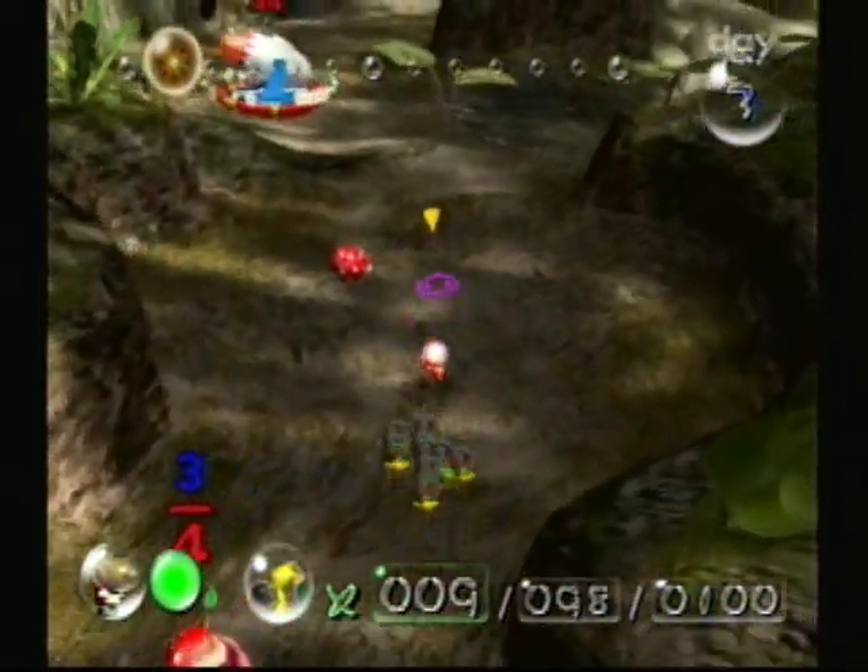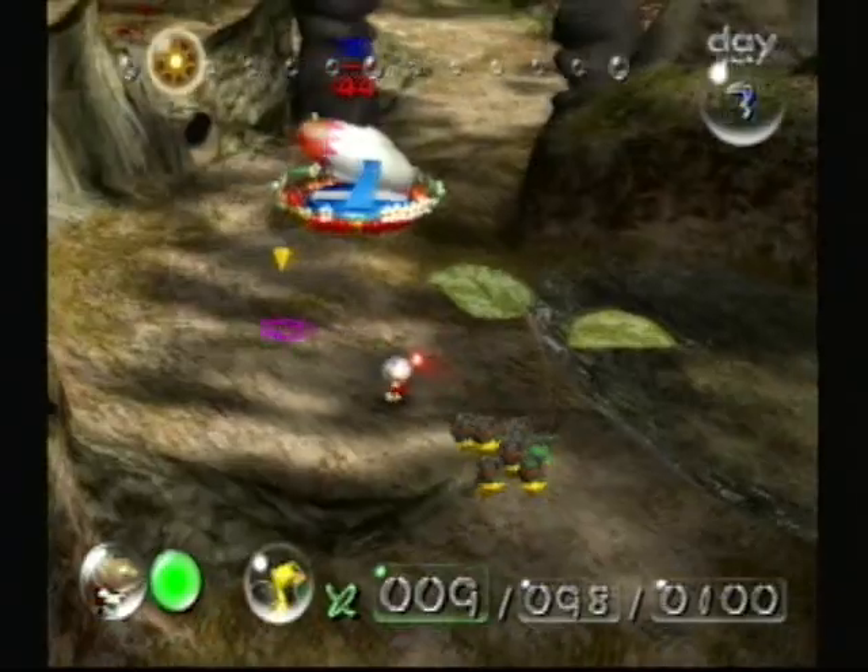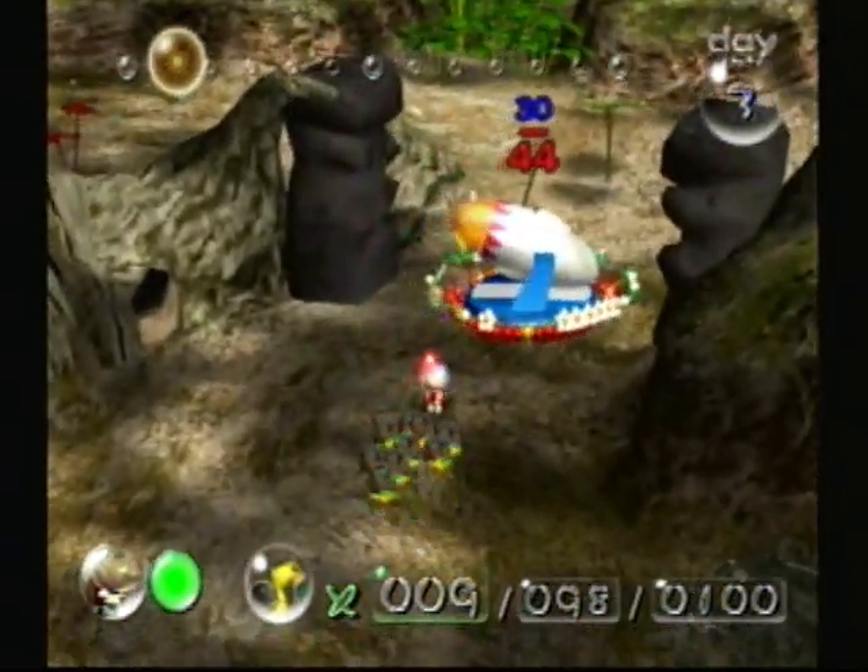Alright, use my remaining Pikmin that are not carrying bombs — we'll get that Dwarf Bulborb. And I'm going to go open that wall.